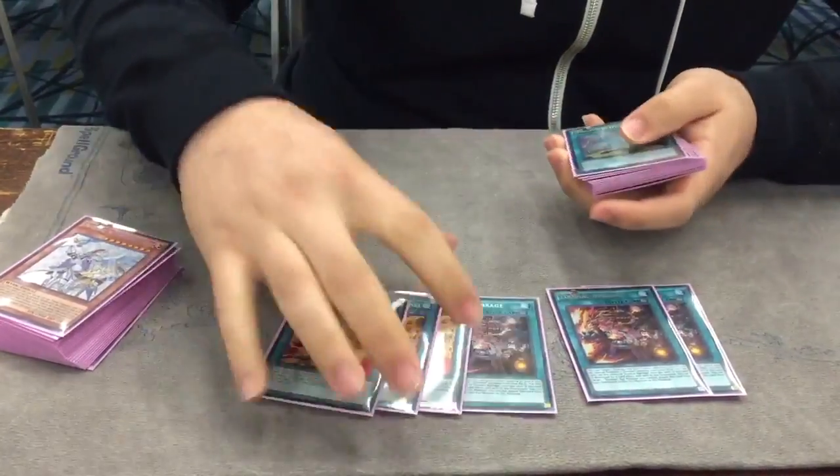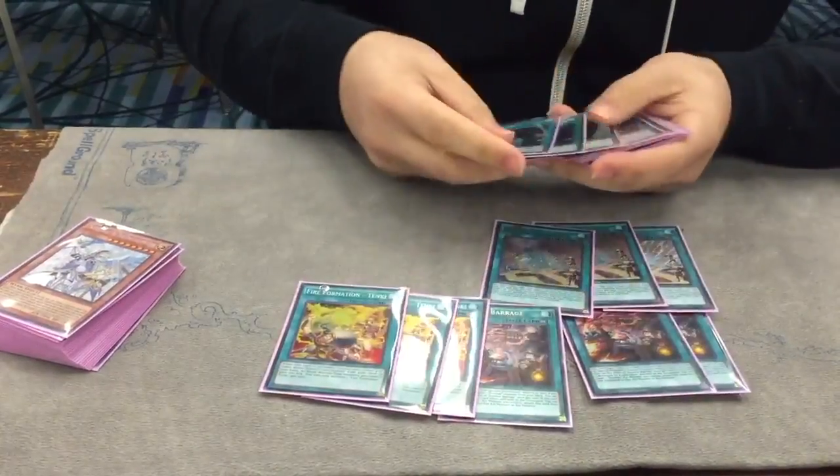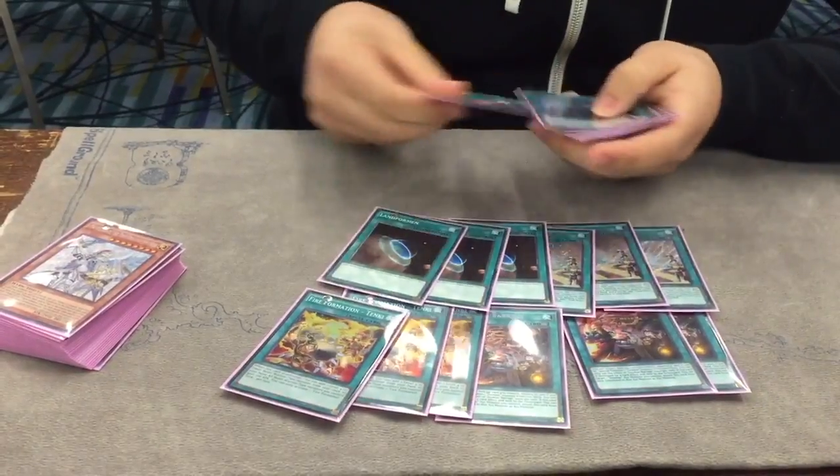Three Barrage, three Tanki — just standard. Three Diagram, three Terraforming — also just standard. One Heritage.